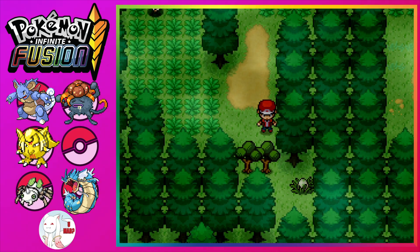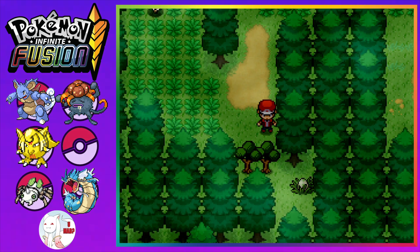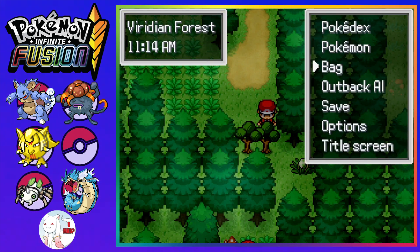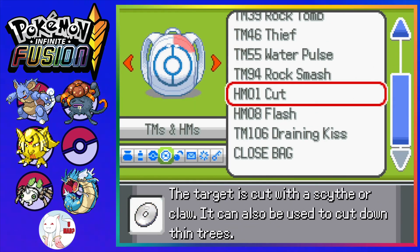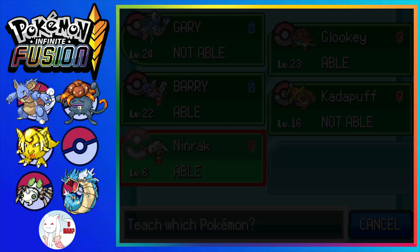Hello everybody and welcome back once more to Pokemon Infinite Fusion. I am the Outback Al and we're here in Viridian Forest. Weirdly enough, I was passing by a couple things on the way here that looked like they had been updated. I wanted to go all the way back because we have Cut now and I want to use it and see what we missed out on. Honestly, it is a better Scratch — let's just get rid of Scratch.